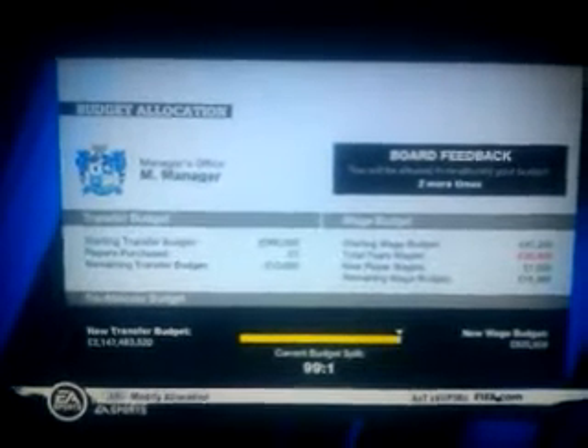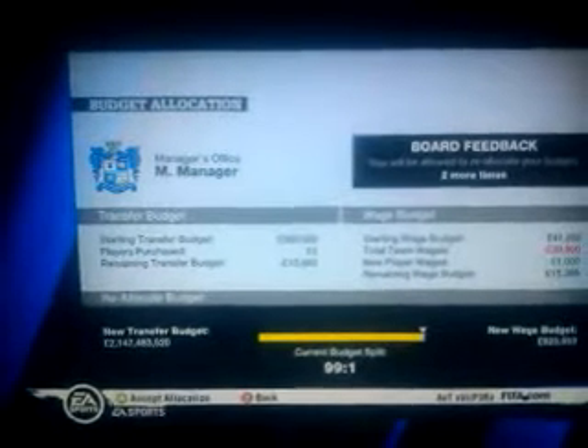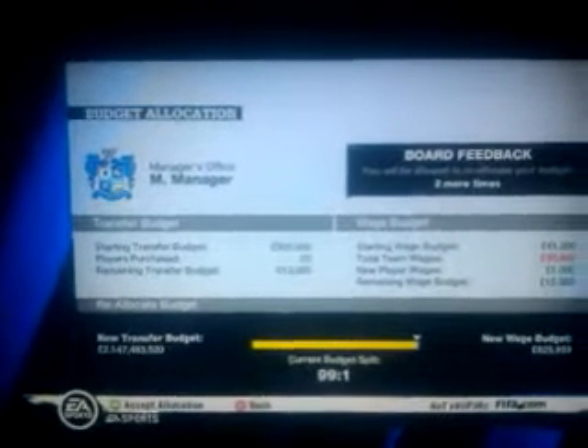Now go back on to Budget Allocation and look — the ratio should be ninety-nine to one. And look: it's two billion, one hundred and forty-seven million, four hundred and eighty-three thousand, five hundred and twenty pounds as the new transfer budget.